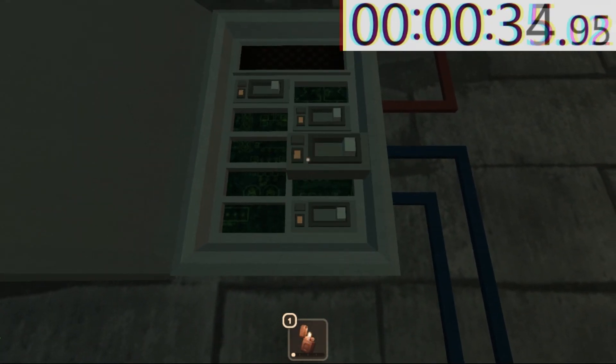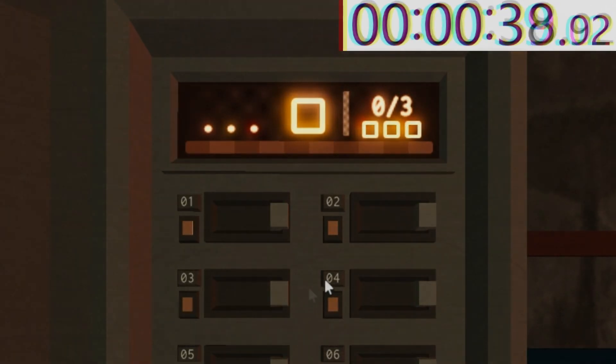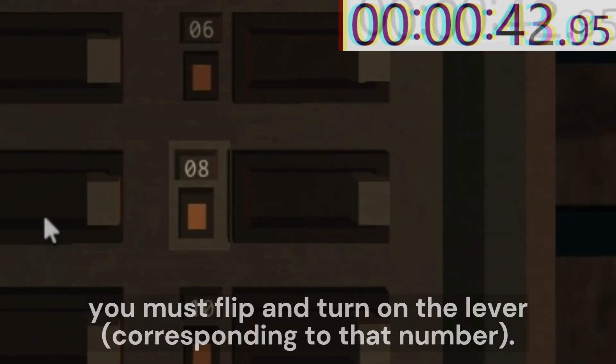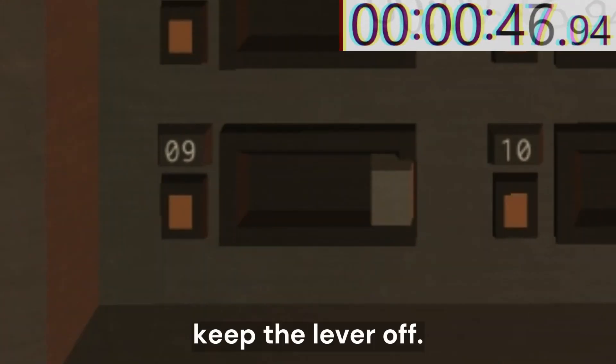Open the box. Once the cutscene is over, you'll see this pop up on the box. Look at the numbers on the top left. If the box beside it is filled, you must flick and turn on the lever. If it is empty, keep the lever off.